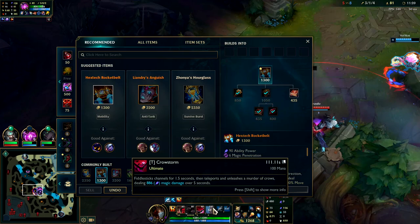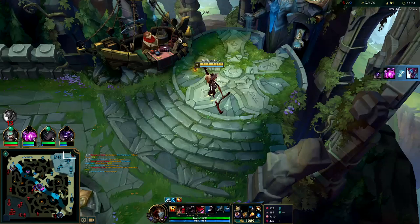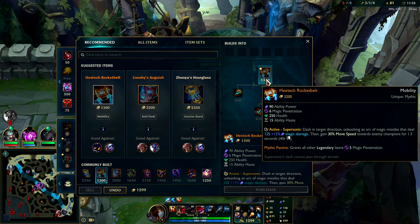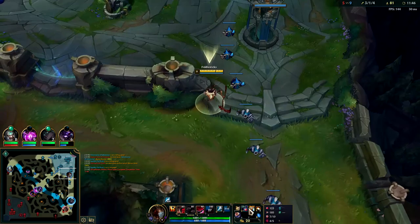R's on cooldown, so we could wait on base for some gold. If my R was up I wouldn't have waited - it'd be too big to just leave it idling. Since both Predator and R are on cooldown, being in base isn't a huge deal. All we missed out on was basically maybe Gromp and wolves in terms of time.